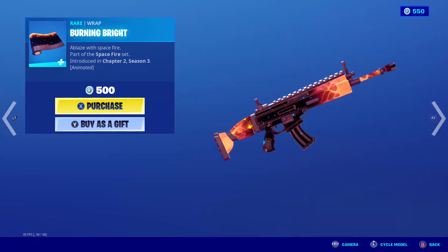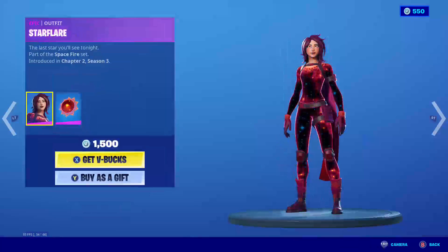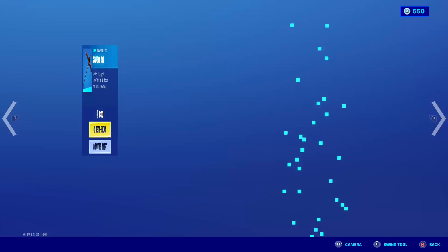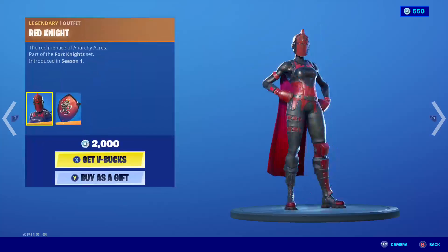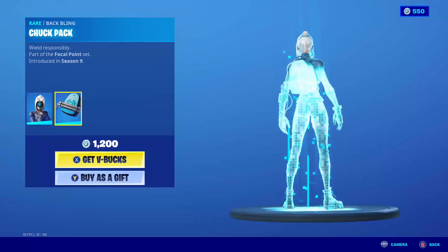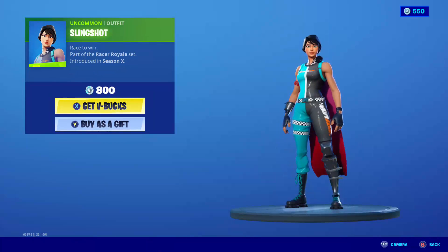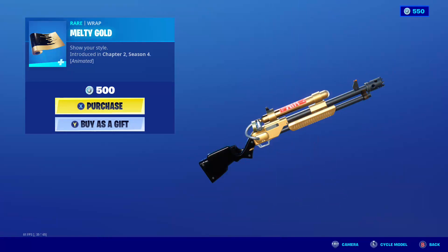Back bling Universal Bloom. We have the Burning Bright wrap. We have the Red Knight skin, back bling Red Shield. We have the Crimson Axe. We have the Focus skin, back bling Shock Pack. We have the Slingshot skin. We have the new Melty Gold wrap.